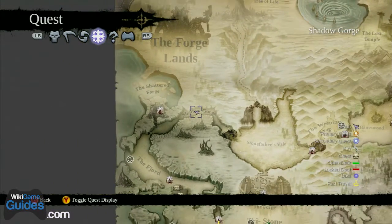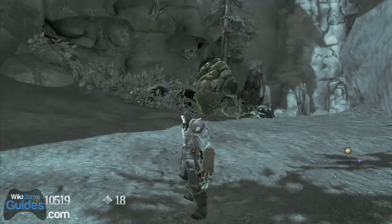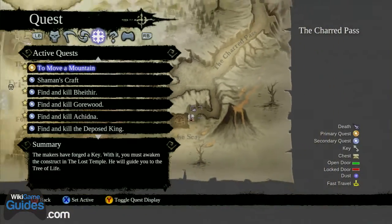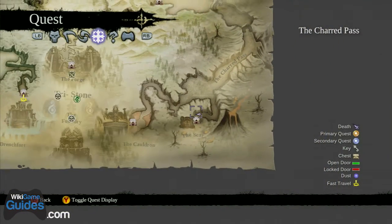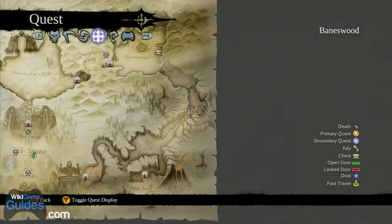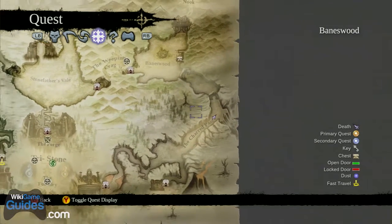The second one is in the Shadow Forge — by the Shadow Forge, second one right there. Third one: fast travel to the Scar, another temple you can't really get to yet. It's right there on the ground.